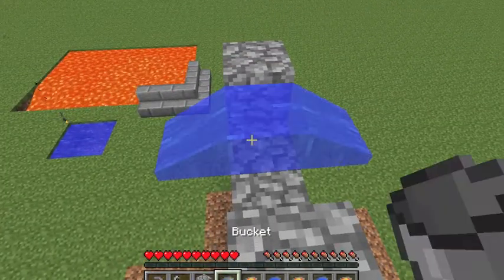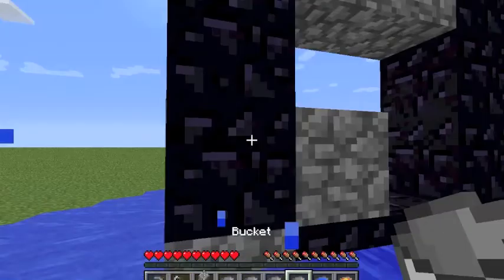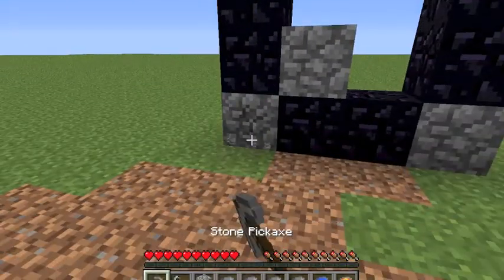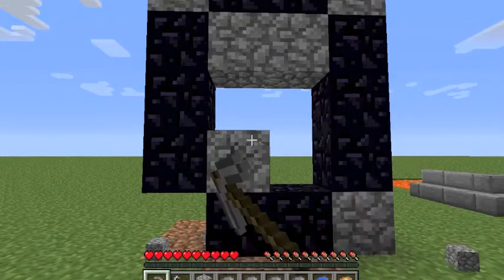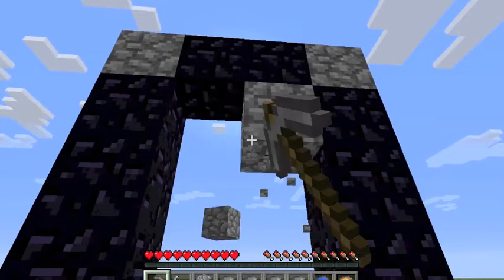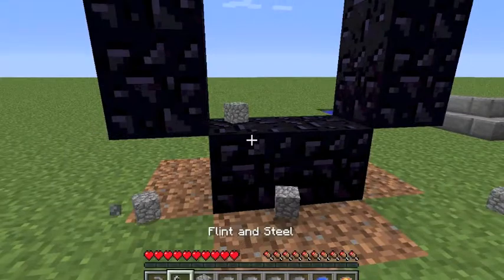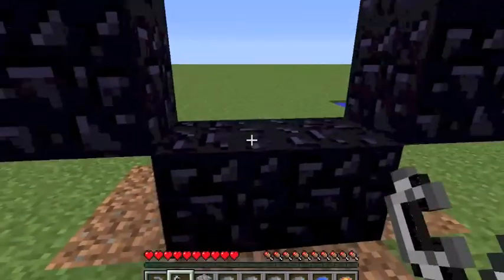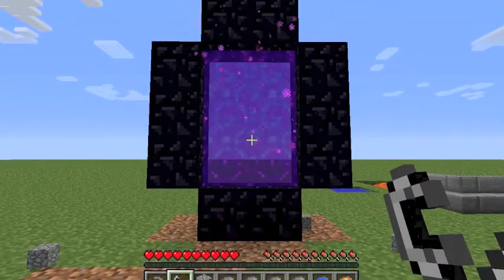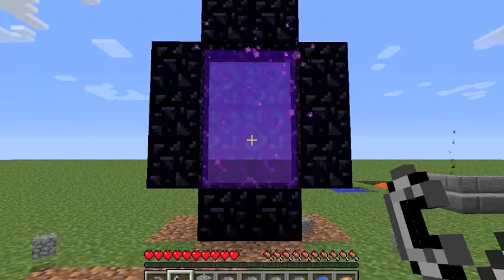Water, lava, water, lava. And that is the basic frame of the nether portal. Now we need our stone pick to break all of this cobblestone that we have created so that we can allow the nether to generate. Now is when the flint and steel comes in and we light the portal. And then we have just made a nether portal without a diamond pickaxe. It's very simple — the iron goes towards making the buckets, so all you need is iron.